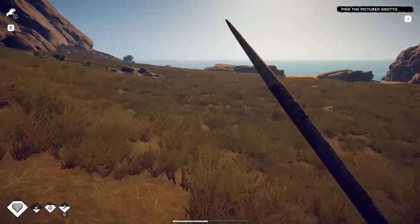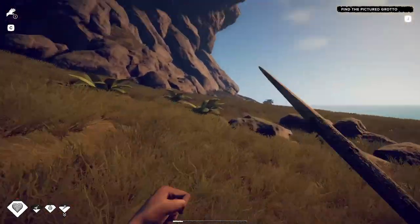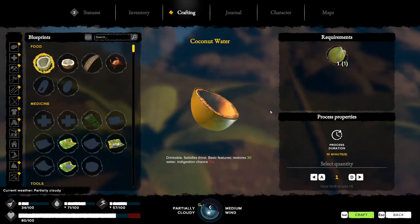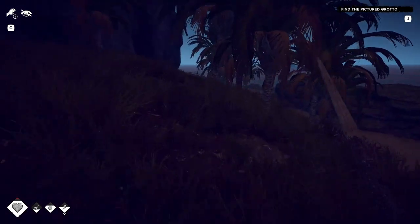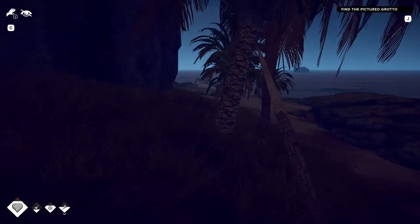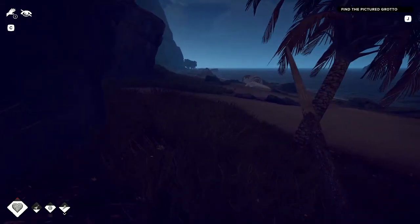Once the sun starts setting, it looks like it's easier to move around because we're not so at risk. I think around this corner is the grotto — yep. You'll see the whale bones and you know you're in the right spot. So you just need to be aware of scorpions.